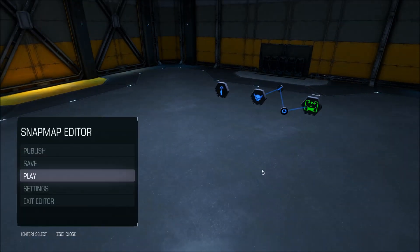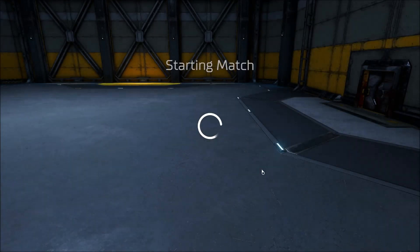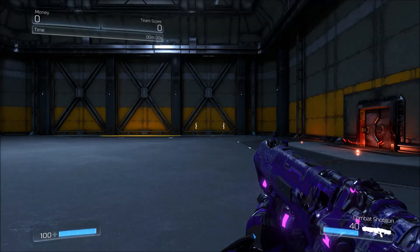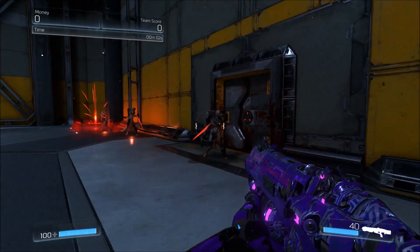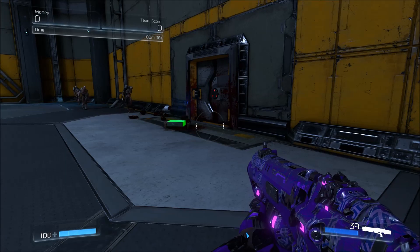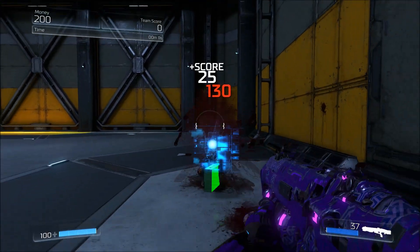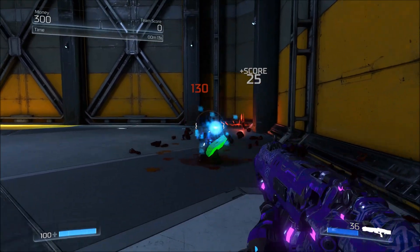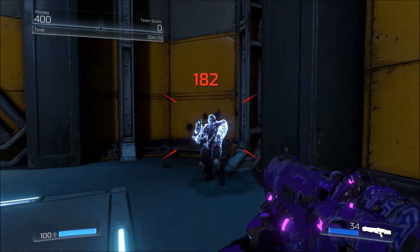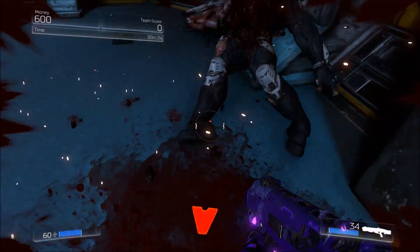I think that is everything, so let's go ahead and test this out. When I kill the zombie, he should drop the green briefcase — there we go. The money is at the top left, it's zero, and I pick this up — it's a hundred. And this will go up each time I kill an AI.